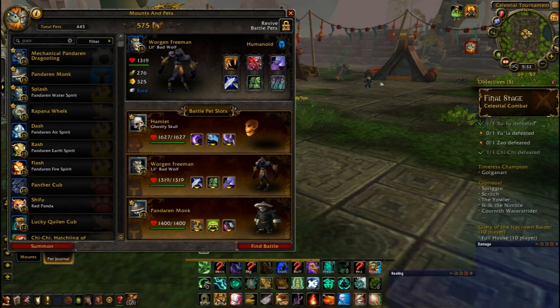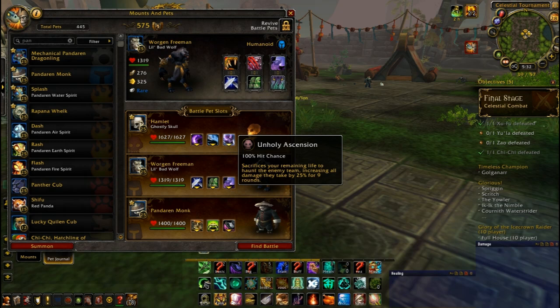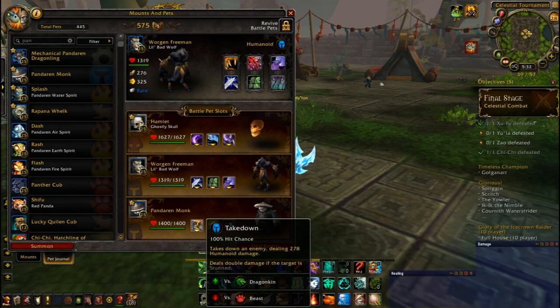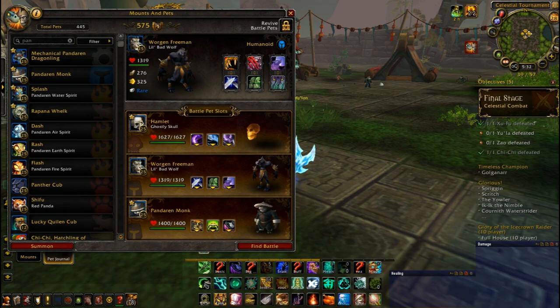We are at Yu'la, Broodling of Yu'lon, in the Celestial Tournament. This guy isn't usually too bad, but he can sometimes give me troubles. I start out with Ghostly Skull with Shadow Slash, Spectral Strike, and Unholy Ascension — which is vital. Then Little Bad Wolf, which I named Wargen Freeman, with Counter-Strike, Dodge, and Howl. And Pandaren Monk with Takedown, Focus Chi, and Blackout Kick. For your second pet, it's important to have a Humanoid who has Dodge, who is faster than Yu'la — this guy has a speed of 325, so that'll do it — and has strong abilities against Dragonkin.